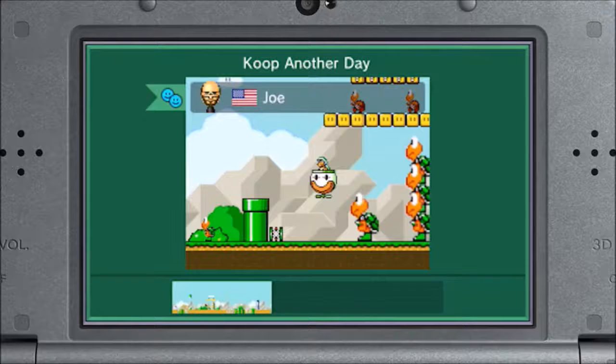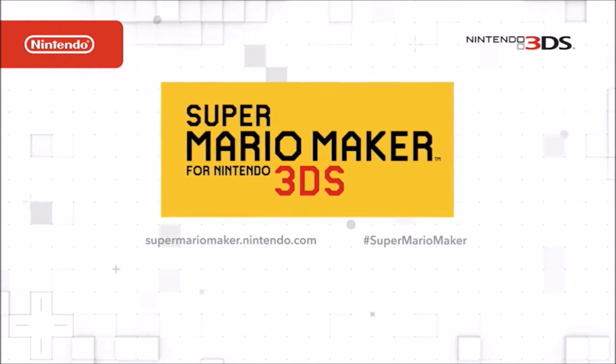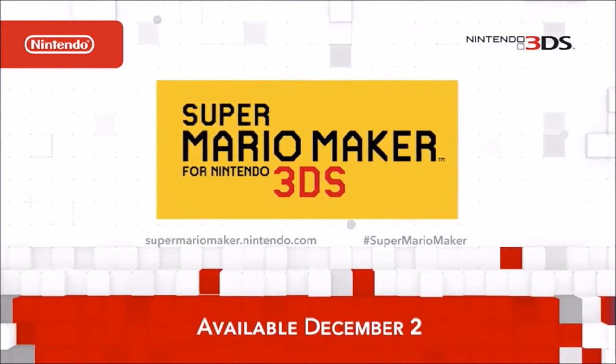We've also added the ability to share incomplete courses via local wireless, so you can team up to create courses, which will be marked with a special icon to commemorate your collaboration. Super Mario Maker for Nintendo 3DS will be released on December 2nd, 2016.